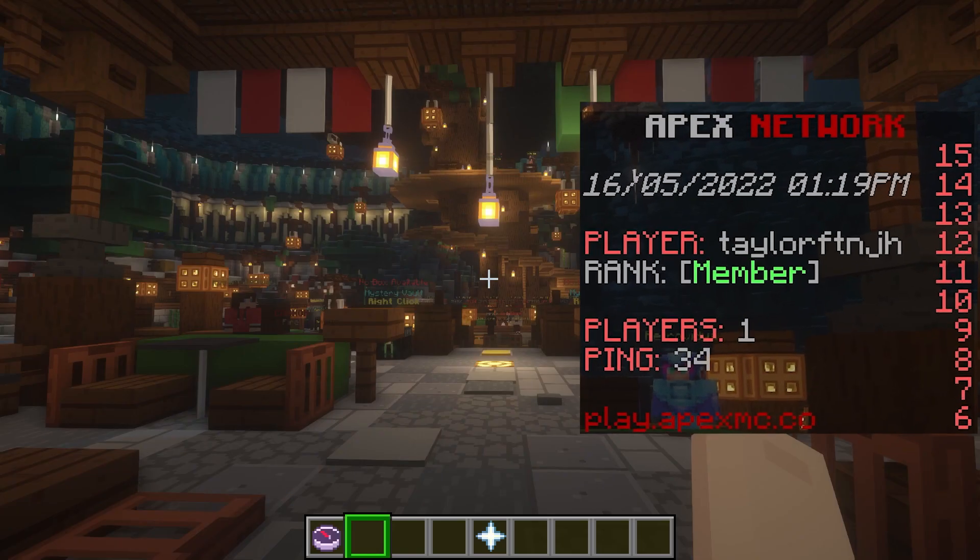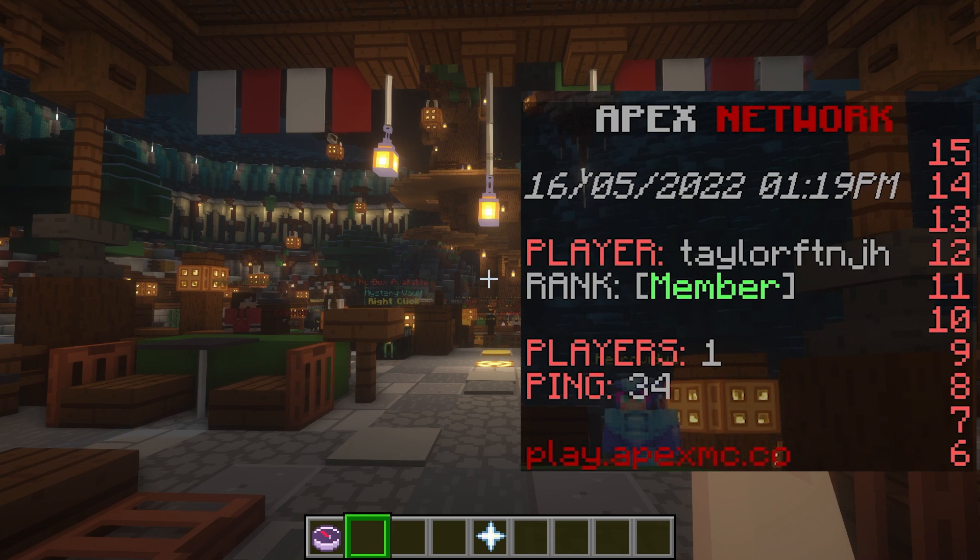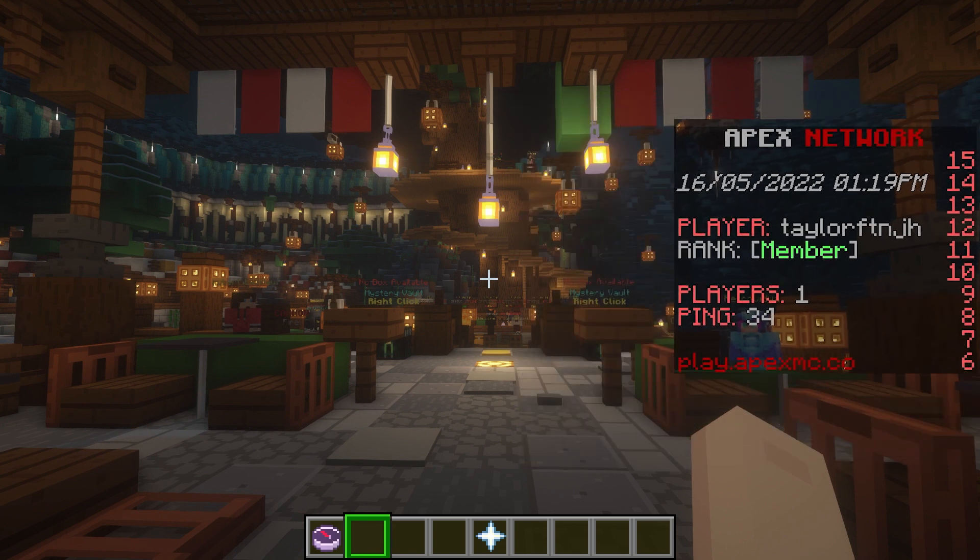To the right of your screen, you will find a custom scoreboard with information like your player name, rank, ping, and more. This menu can be customized to display any information that you might want to add.